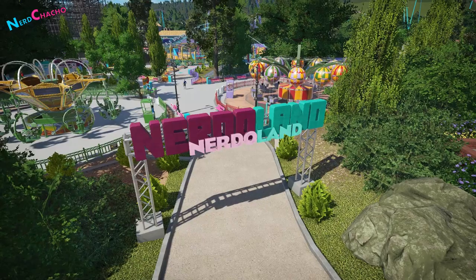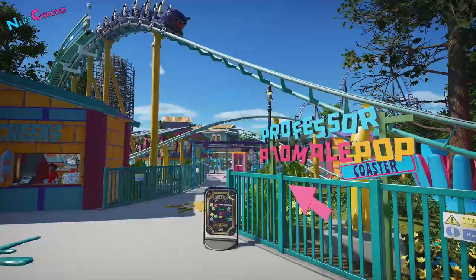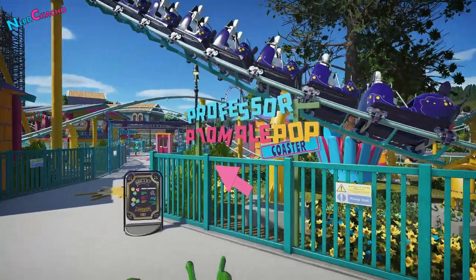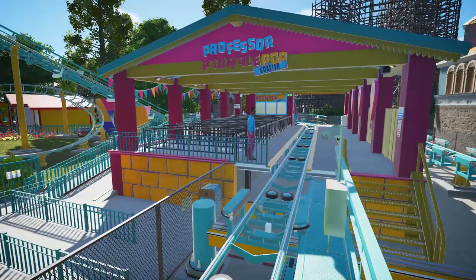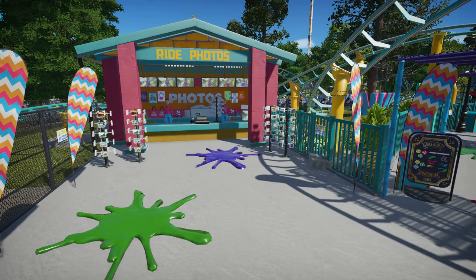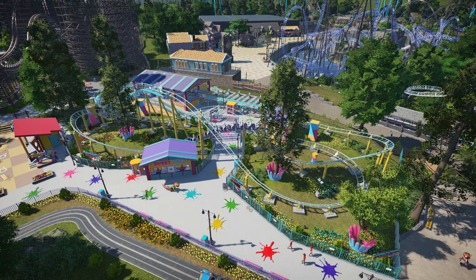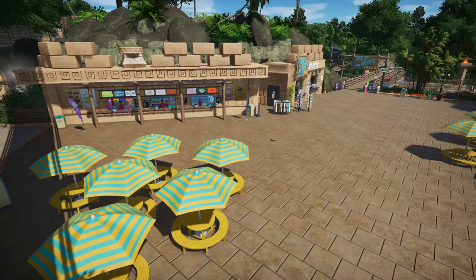Speaking of branding, taking a trip down to the incredible kids zone, Nerdoland, you'll find the wonderful Professor Plomplepops coaster. That's right, he invented a whole character to name his coaster after. Another of Nerd Chacho's skills lies in immersion. Each section of the park feels unique and you truly get lost in the worlds he's created, with the cartoon walls and paint splats of Nerdoland to the jungle adventure that is the Intamin Rapids.